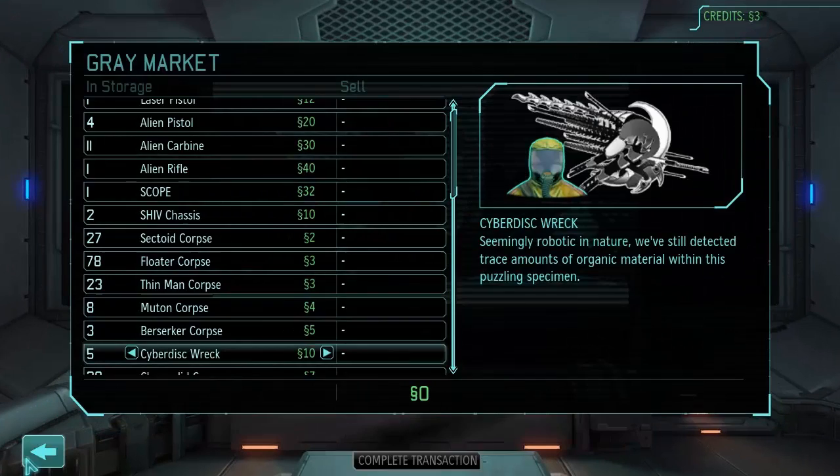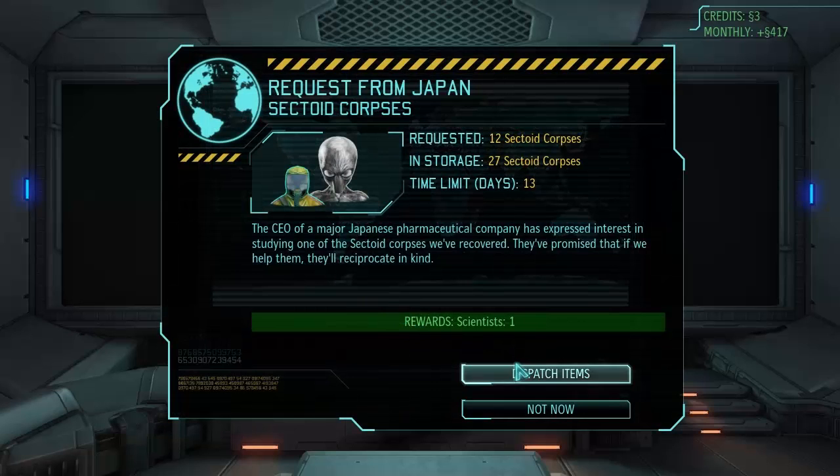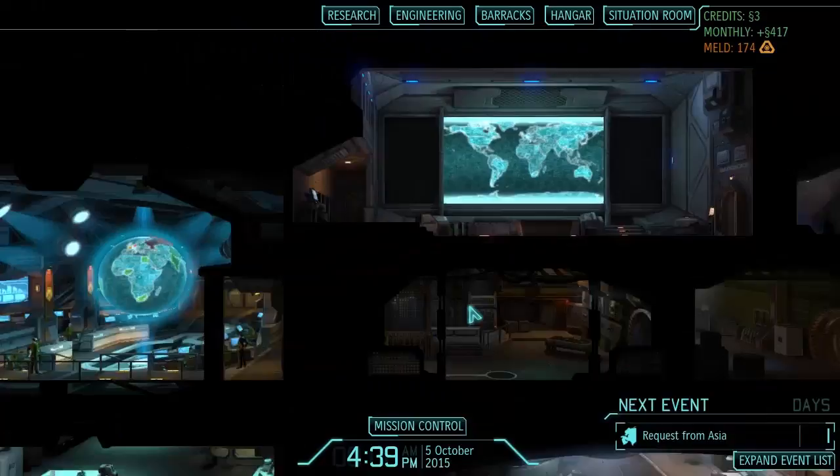We've got some Grey Market requests timing out. Not giving away Meld or UFO power sources. For sectoid corpses, Japan, you can have them — we'll take the scientist, thank you. Chrysalid carcasses I don't really want to give away right now. Let's spin the globe and see what else happens.